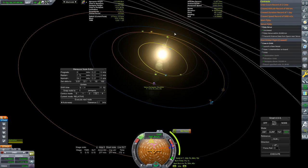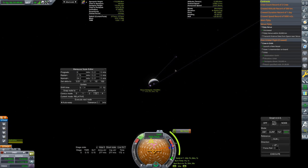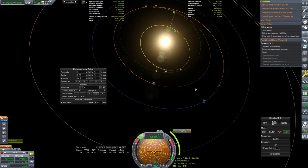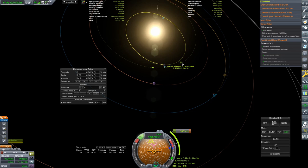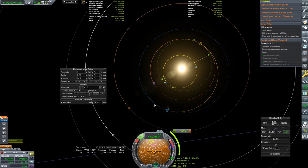Just with this extreme flyby where I am dipping just above the atmosphere of Venus and being flung out at a very severe angle, spending only about 100 meters per second of delta V to get that precise orbit, I was able to shave off enough orbital velocity relative to the sun to bring down my perihelion by 75 million kilometers. That almost gets us to Mercury. That's the kind of thing you can do with flybys.